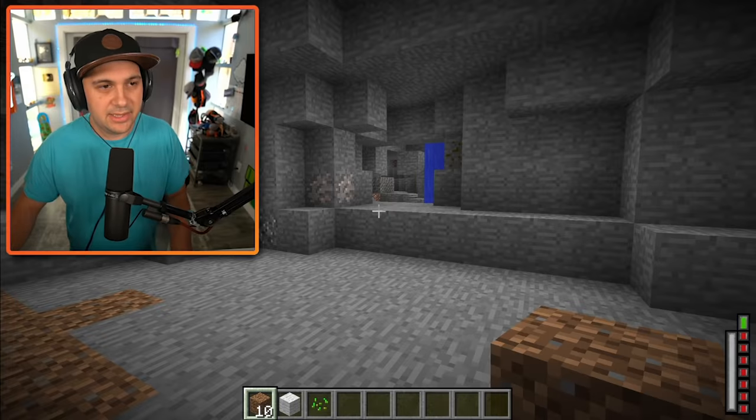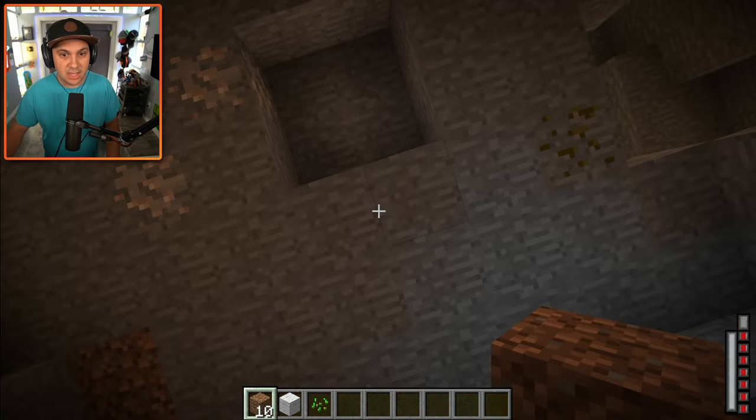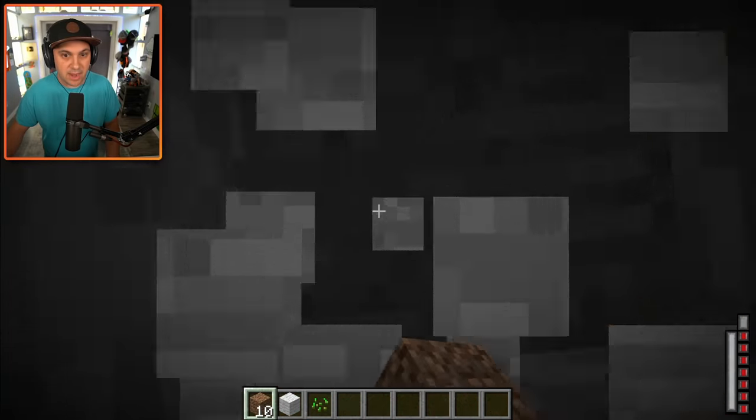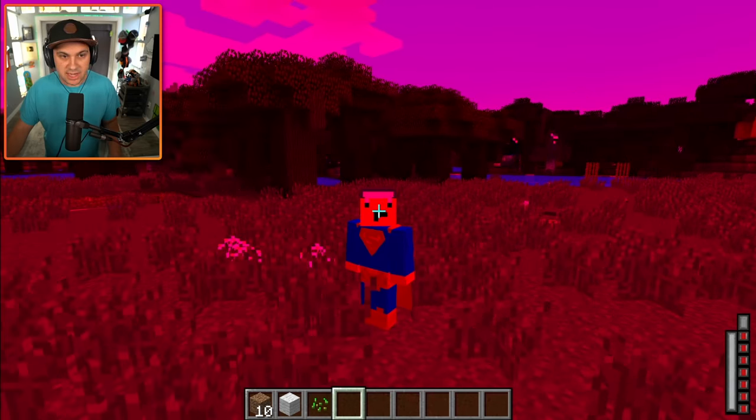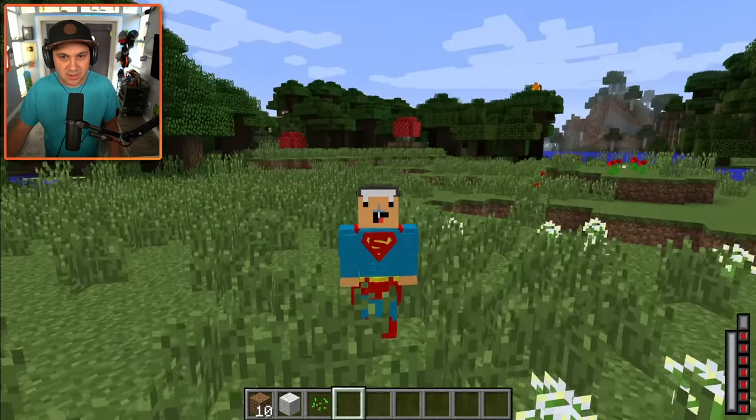The last ability we have is solar flare. That was intense. I kind of want to do that above ground. Let's see how this looks above ground in third person. Solar flare, go. I just vaporized that sheep that was behind me. I'm so sorry, Mr. Sheep. I am now Ant-Man, which seems kind of lame, but also very awesome.